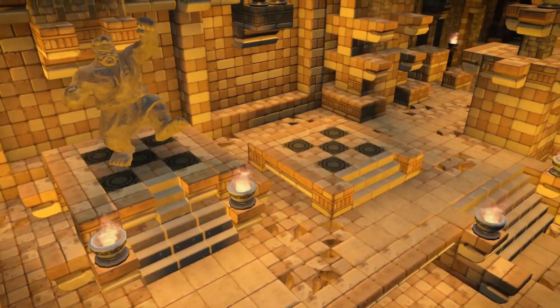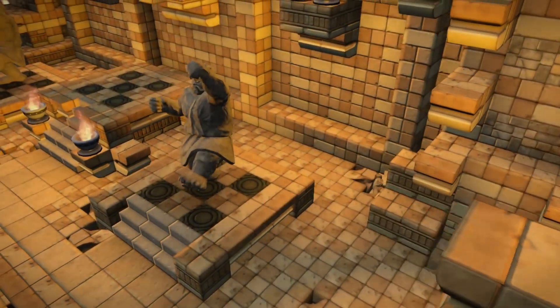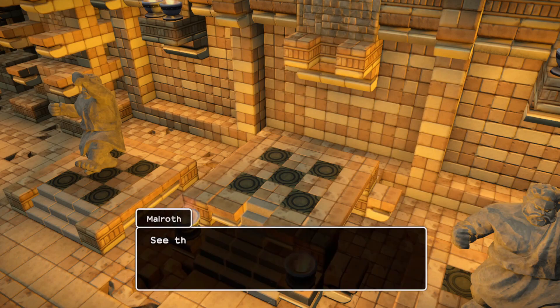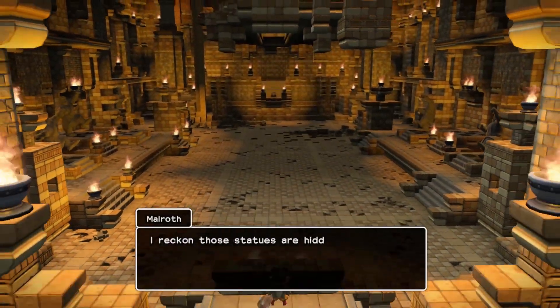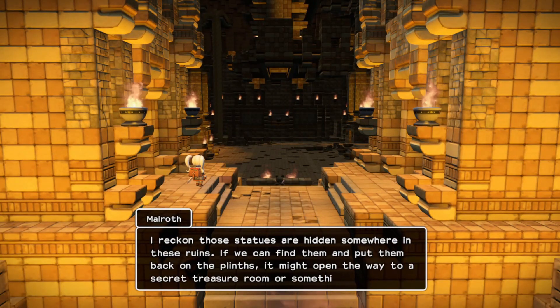Look at that - those dodgers. Statues on the other side - two of them are missing. That strikes you as odd? Yes it does. Those statues are hidden somewhere in those ruins. So if we can find them, we can put them back on the plinth. It might open the way to a secret treasure room or something.